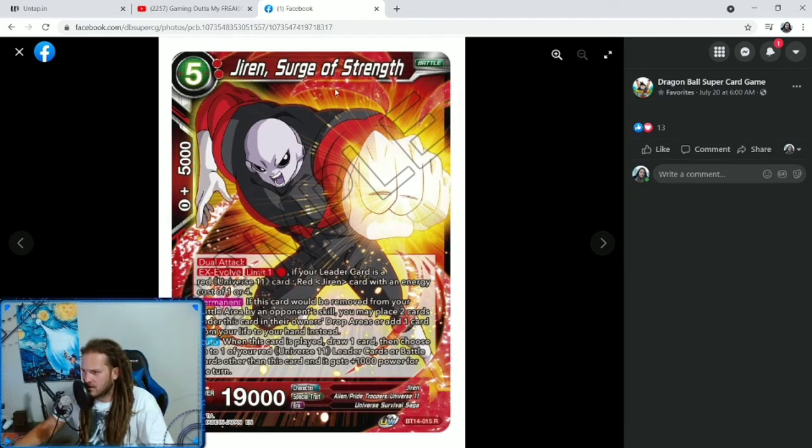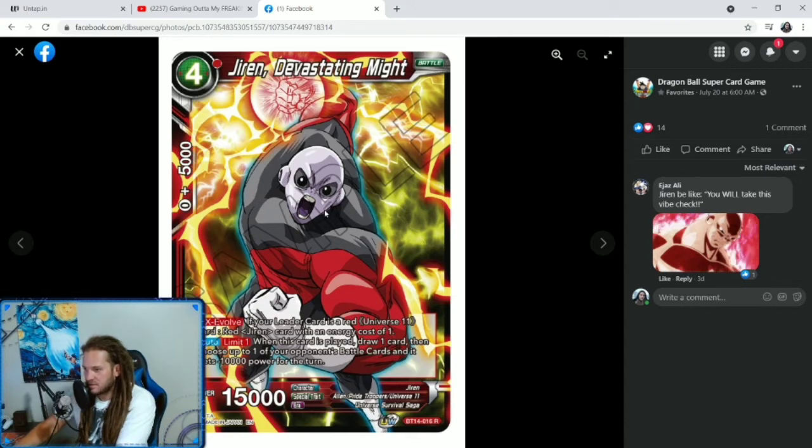We got a new 5-cost, Past Jiren — 2 specified red, Jiren, Serve Your Strength. That other guy can evolve onto him. He's a dual attack, 19,000 power. Permanent: if this card would be moved from the battle area by an opponent's skill, you may place two cards under this card in their owner's drop areas or add one card from your life to your hand instead. The way you're getting cards under him is by vault. Auto when this card is played: draw one card, choose up to one of your red Universe 11 leader cards or battle cards other than this card and it gets plus 10,000 power for the turn. Nice Jiren — I'll probably build this just because I love Jiren.